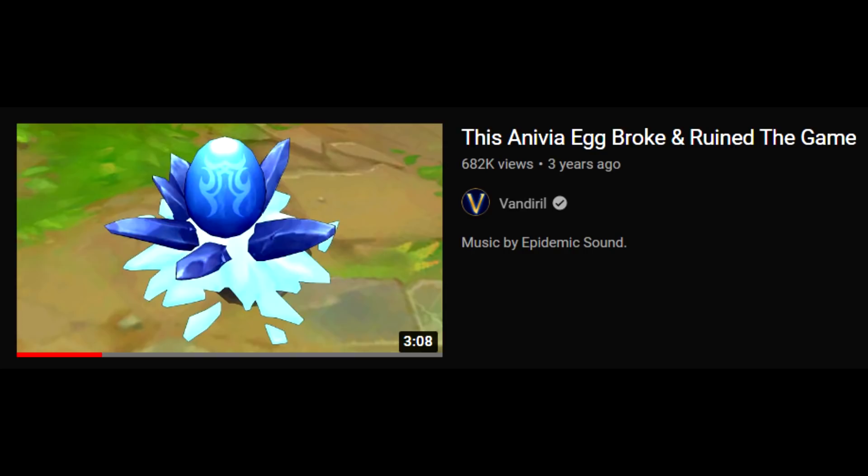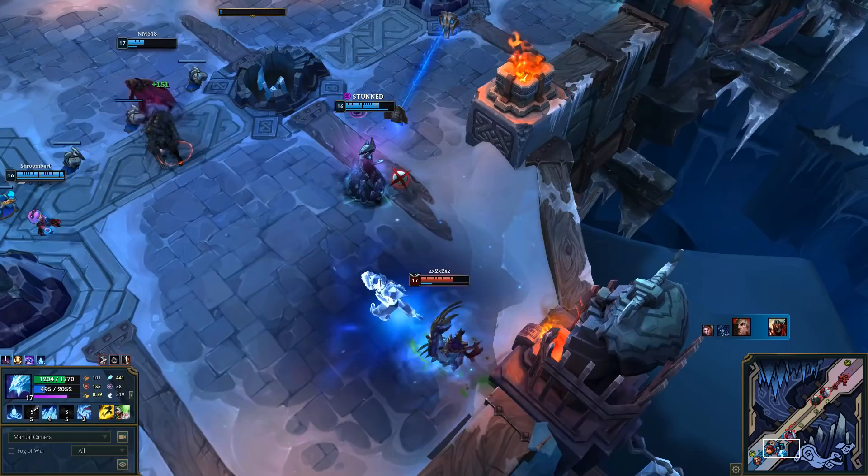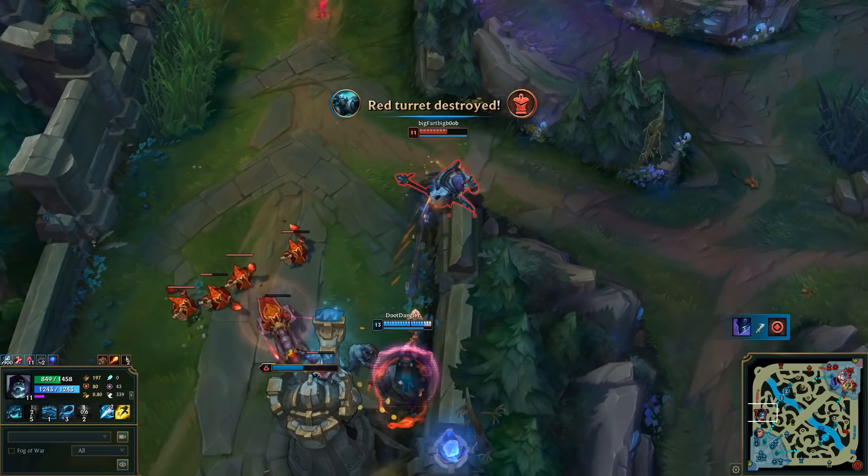Bug number 2: the infamous Anivia Egg bug. For the first time I showed this bug in May 2018, and I made another video on it in January 2021. Because of this bug, the Anivia Egg just doesn't die, and it often blocks minions from pushing, which can lead to a ruined game. It is a pretty game-changing bug, but it still awaits to be fixed for good.